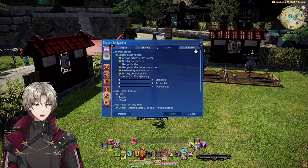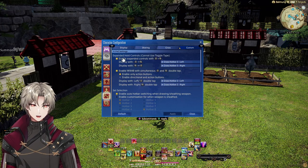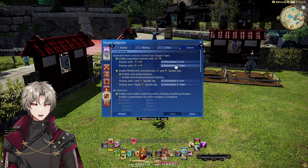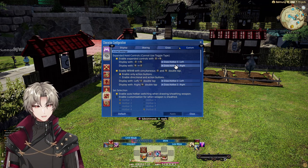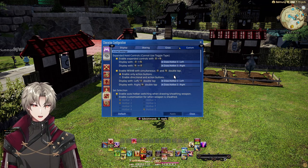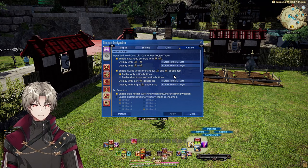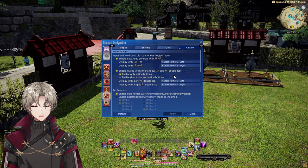Next, you're going to want to come into custom and enable both types of extra hotbars. You've got the expanded hold controls, which makes it so if you hold L2 then R2, it pulls up a cross hotbar. You hold R2 and then L2, it pulls up another one. And then you want to enable the W cross hotbar, which means you double tap, and that gets you to these ones.